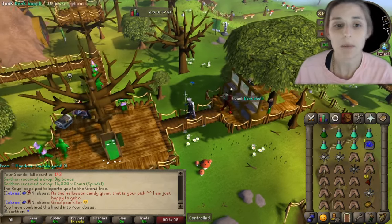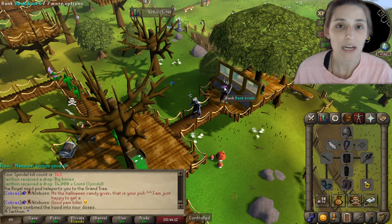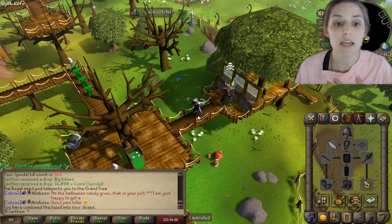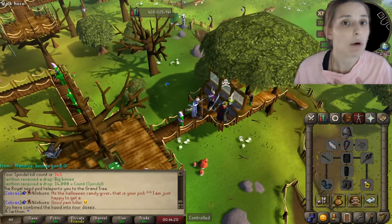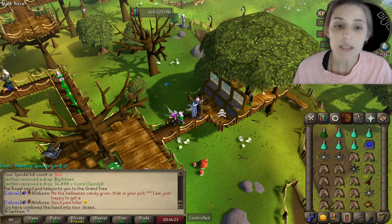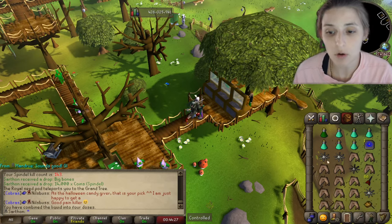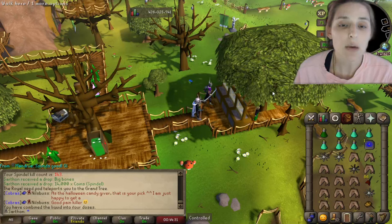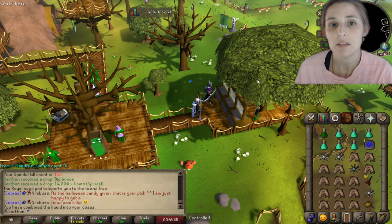It's in the Wilderness so there are PKers, but I'm going to go through some things that may help you grind this boss. I was terrified of PKers, but once I got used to this setup I feel a lot better. Spindle is in level 29 Wilderness, so you can use a Royal Seed Pod to teleport out. I wouldn't do this method unless you have a spy account or a scout.